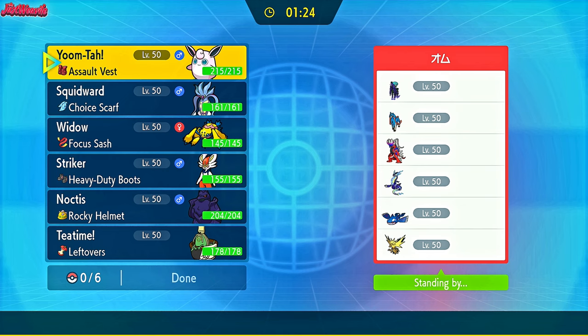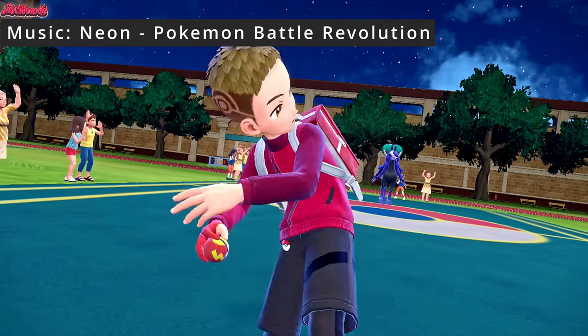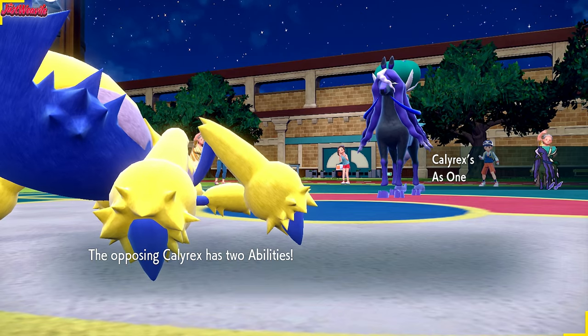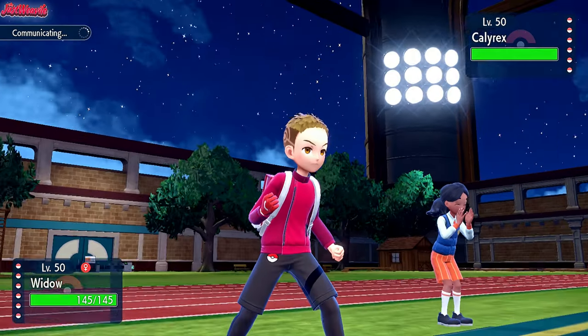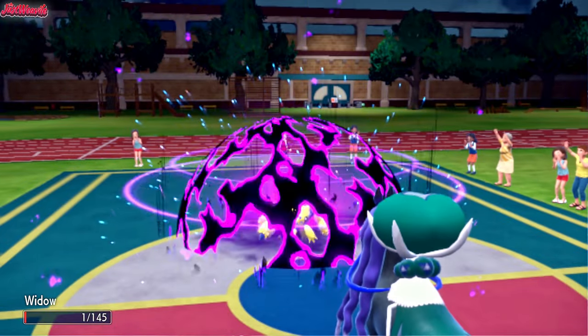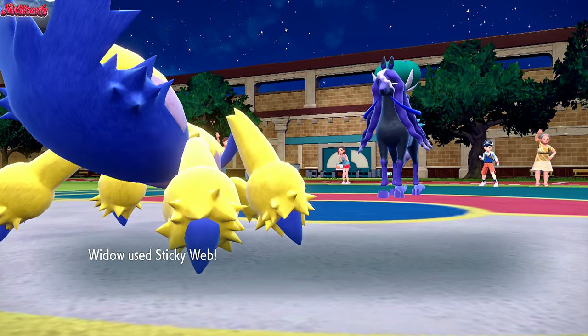Finally, it wouldn't be a good showcase video if we didn't beat up some Uber Pokemon. So we're going against someone with a very threatening Ubers team barring Zapdos, which is still a really good Pokemon. Let's see how it goes. And the battle begins. Good luck, have fun. They lead off with Calyrex as I lead off with Galvantula - Sticky Webs looked pretty good here. It'll slow down the Miraidon, Zacian, Calyrex, and Kyogre if it's Scarfed. They go for an Astral Barrage, as you'd expect from Calyrex, taking us down to our Sash.